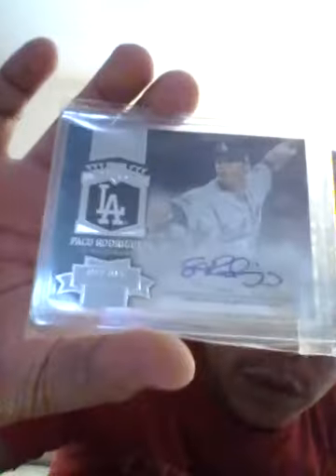From Topps Series 2 2013 - Series 2 - I got this Paco Rodriguez Chasing History autograph. Then I hit this Pablo Sandoval from Donruss Series 2. Nick Castellanos rookie. And Matt Cain base. And a Derek Jeter base. And a Jose Bautista base - a Donruss Studio insert. And an Eni Romero rookie. And the rest were all base. So that's what I got for that.